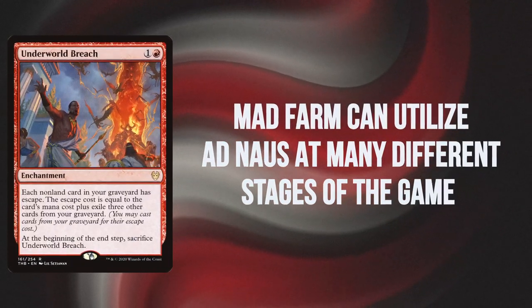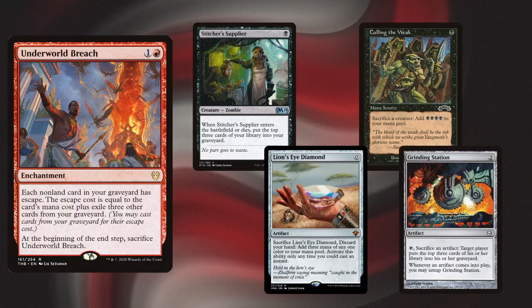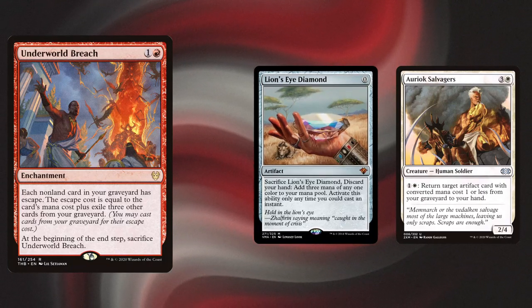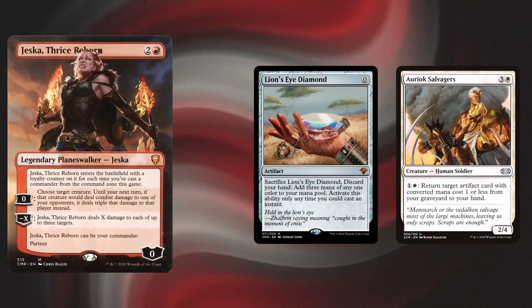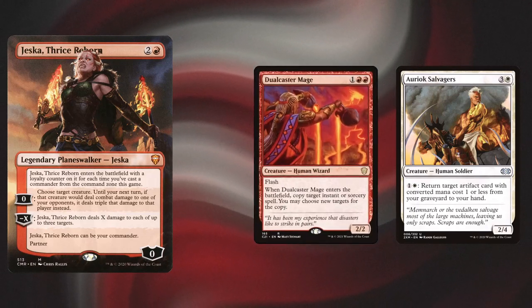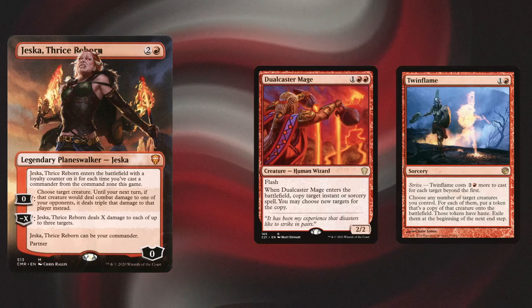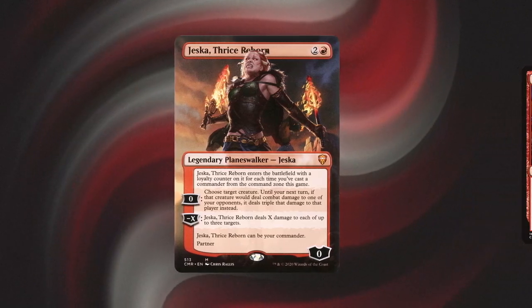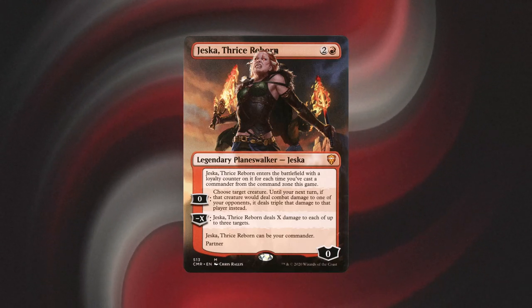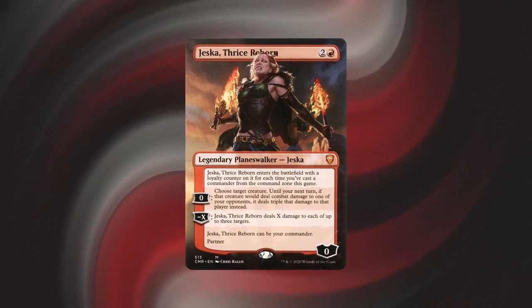The deck also has access to Underworld Breach lines using Stitcher Supplier and Culling the Weak, or Underworld Breach with a positive mana artifact and Grinding Station to filter your deck into your yard, which then allows you to set up Osyp Salvagers plus Lion's Eye Diamond — a two-card infinite mana combo you can dump into Jeska to kill the table. If that line isn't available, you can set up pre-combat Dualcaster plus Twin Flame as long as you have another creature in play. The deck is packed with tons of removal and silence effects, and really leverages Jeska to control creature decks like TNT and Malcolm decks, even though you're a Sans Blue deck.